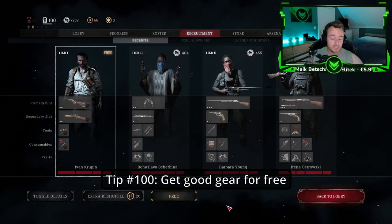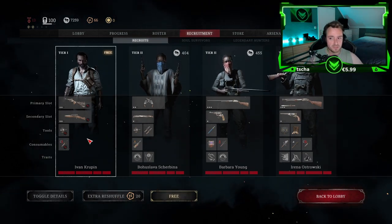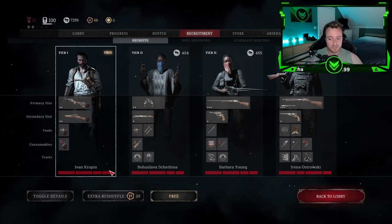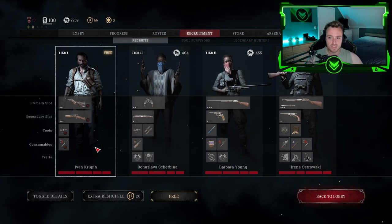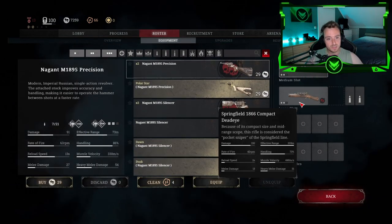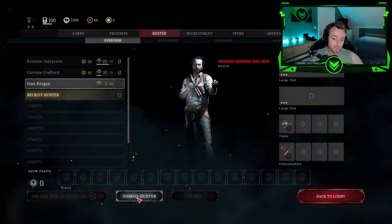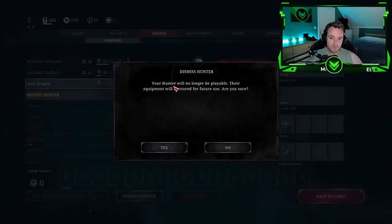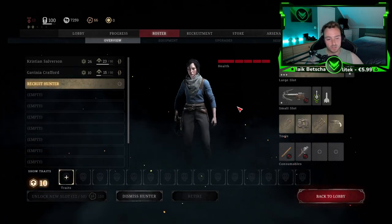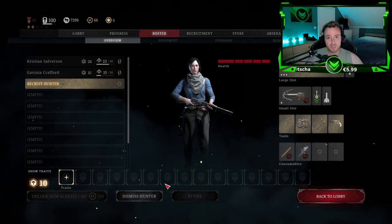Tip number one hundred: How to get good gear for free. After every single game you can get a free hunter with a free reshuffle. Just click this hunter — it's free. Now what you can do is take all of these weapons off either by hand, or you can also do it for tools and consumables. Or what you can do is just dismiss the hunter — their equipment will be stored for future use. So it's basically the same as taking off every single item by hand or just clicking the dismiss button.